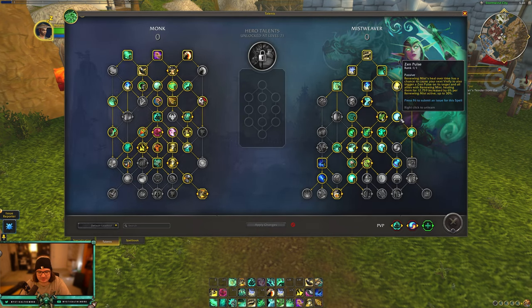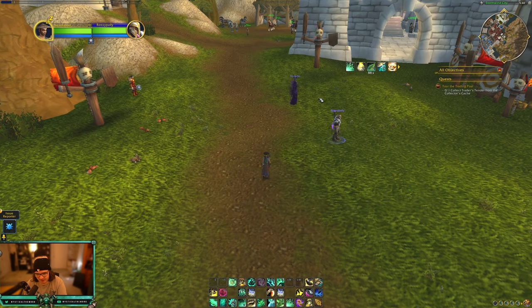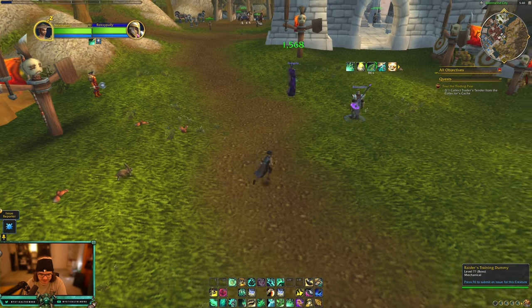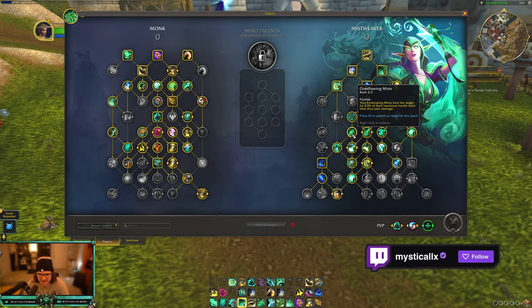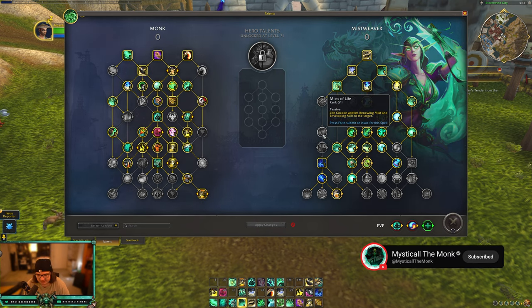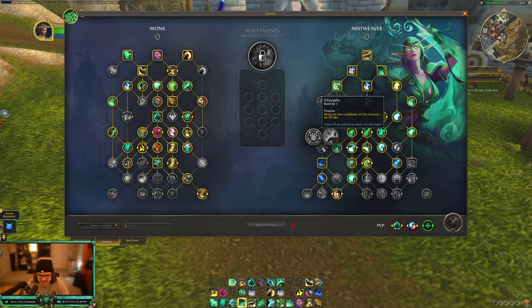I was so disappointed with Zen Pulse as it is on live, but this is incredible. It's a proc, so you just hit it — boom. The healing is increased by 6% per Renewing Mist active, so in Mythic+ you can reach max value easily since you only need five Renewing Mists out. In PvP you're probably only going to have about three up, so you won't hit the cap as easily. Yulon and GG's Overflowing Mystery heals the target for 2% of max health each time they take damage — same as live.